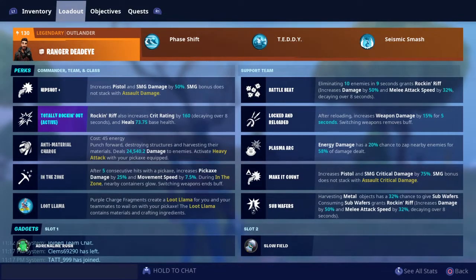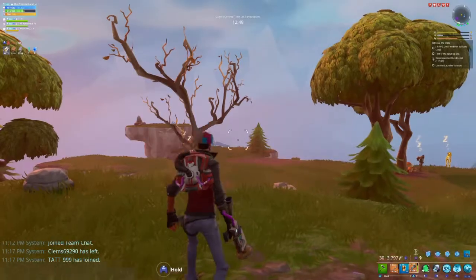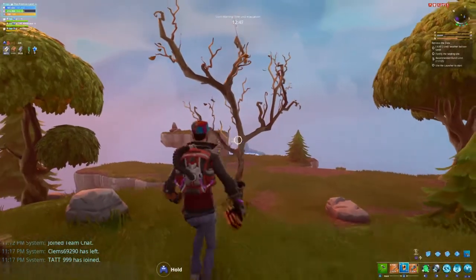I'm gonna be using Ranger Deadeye so I can increase my pistol damage by 50%. I got Lockdown Reloaded, got Plasmar, got Make It Count, and I got the Subwoofer. So I can increase my chances of hitting the Husk with major firepower.